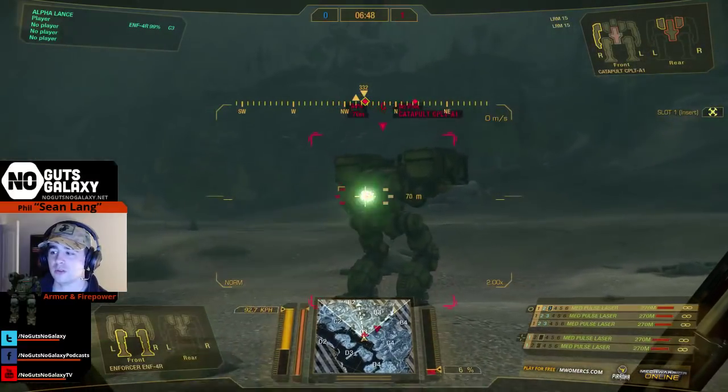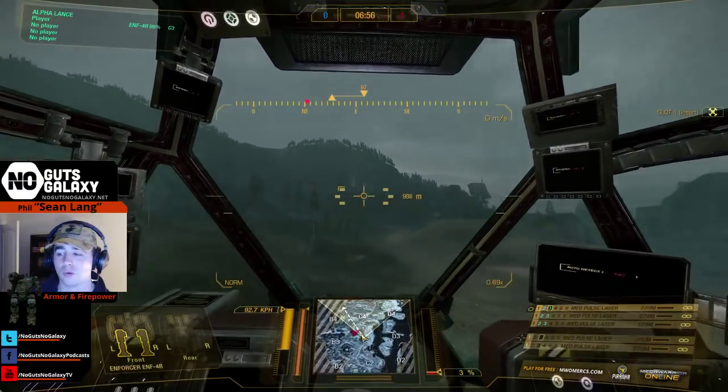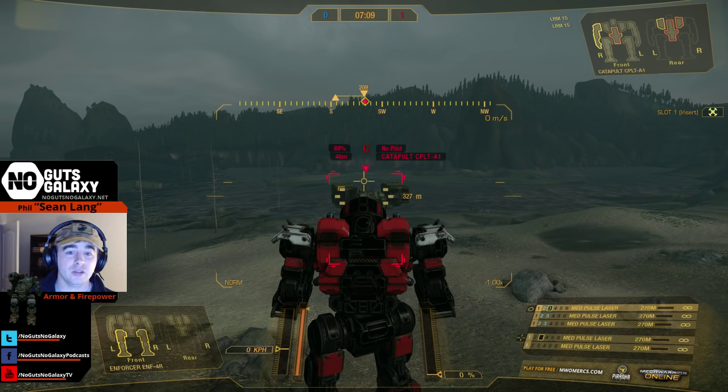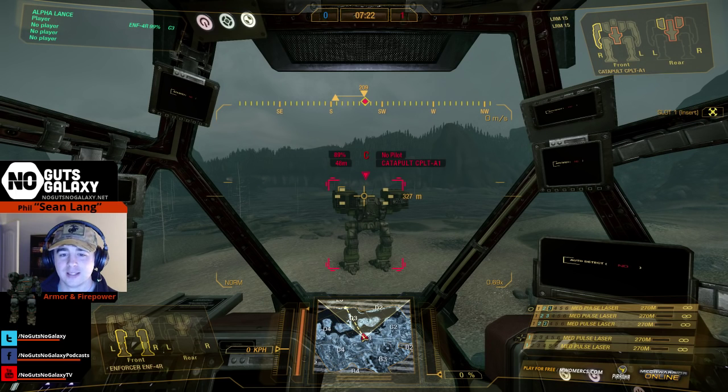Hopefully that answers why third person aiming is so difficult. There's a twofold reason: one is to negate any advantage from third person — in third person you can see more of the screen, which could be exploited. The delay going from third person back to first person is enough of a drawback that it's not really a thing, plus the aiming is harder. If it was just as easy to aim in third person, people would use it for the wider field of view. Most people ended up being happy with it, and in community warfare you can't use third person anyway.